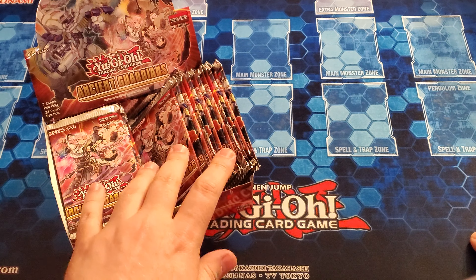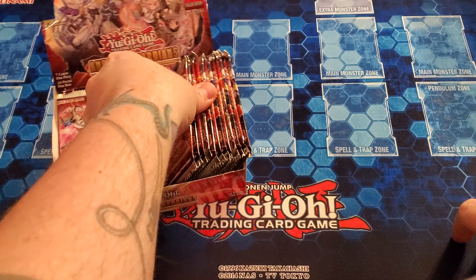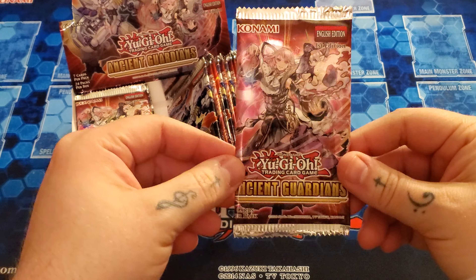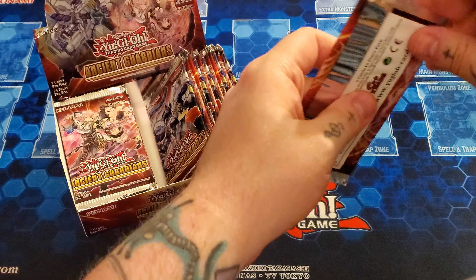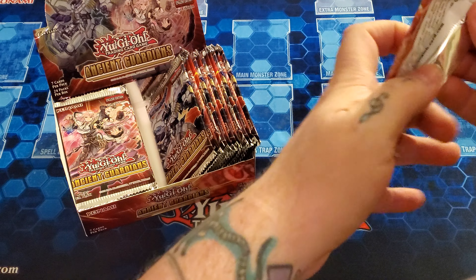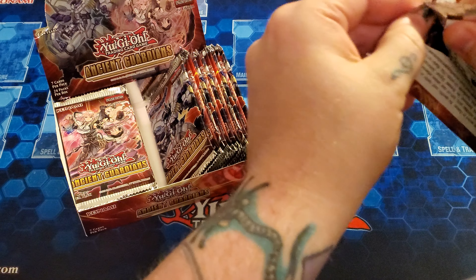As always, we're going to start with the right side of the box, then go on to the left side. And I will say, I still like how Konami is doing this — the different pack arts with all the three major archetypes. I do like that. Anyway, let's get into it.